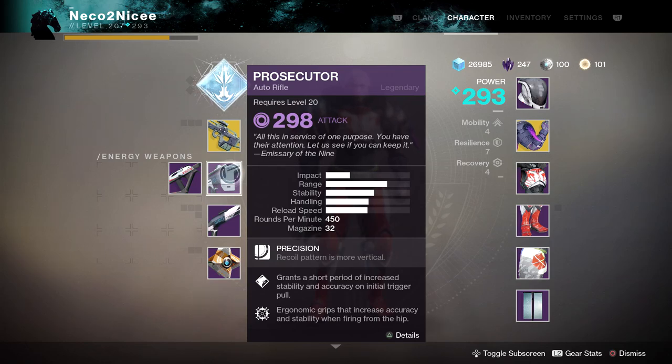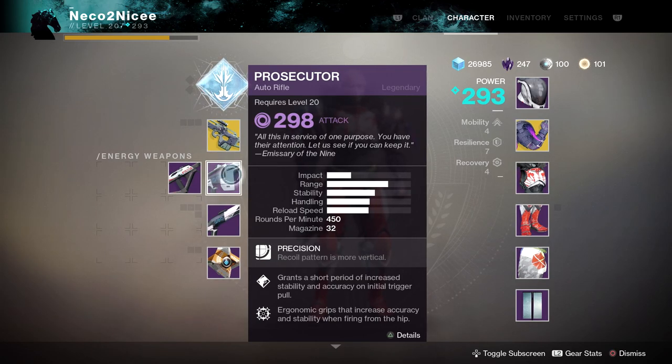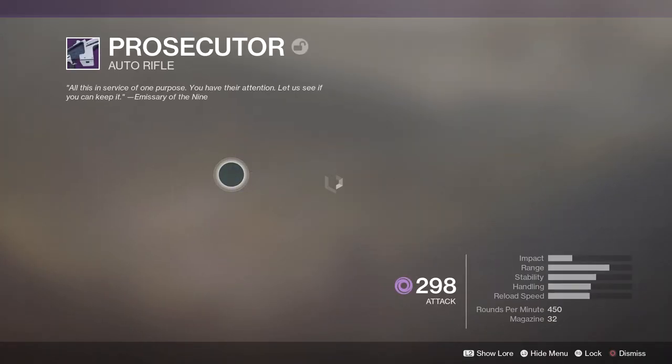What is going on guys, today I'm back with another Destiny 2 video. We're going to be going over the new auto rifle, the Prosecutor, that you get from getting 7 wins in the Trials of the 9 this week, or maybe from a clan engram. If you do get it from a clan engram as a reward — if somebody in your clan goes flawless — it will drop at 5 power unfortunately.